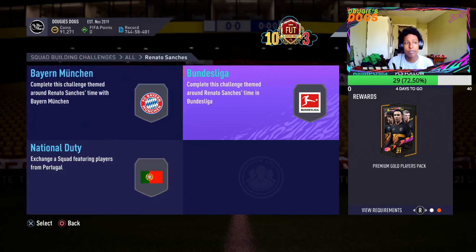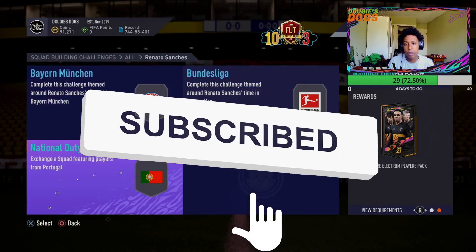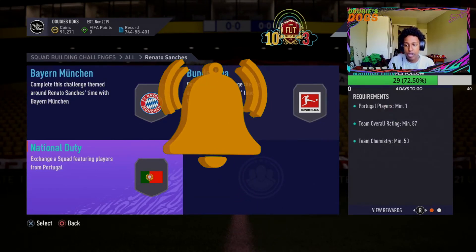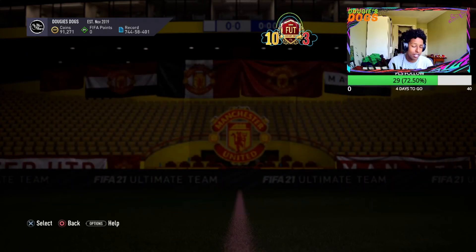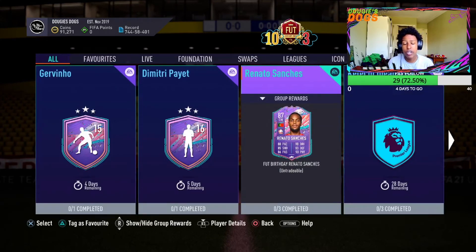As expected — his Road to the Final and team of the week cards could go for millions at a certain point, so it's expected for this card to be expensive. You get a rare electrum players pack, a premium gold players pack, and a prime electrum players pack. I think this card is a W — he is meta and he's going to be that key player to create chances and help you attack in the final third and create a lot of goals.